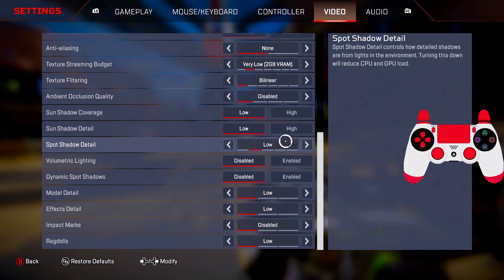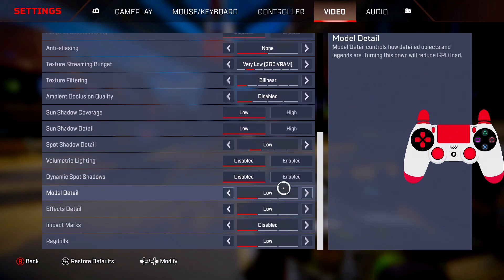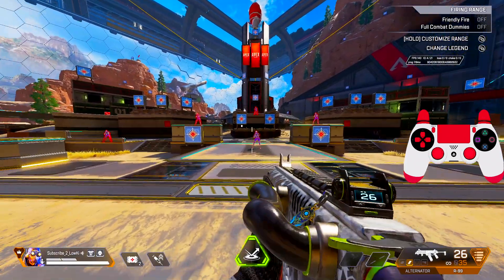Everything should be on low — enabled plus boost and everything on low. Even if you have a good PC, put settings on low because you need lower input lag. It doesn't matter what PC you have. All the other settings like audio and headset are personal opinion, so I won't cover those.